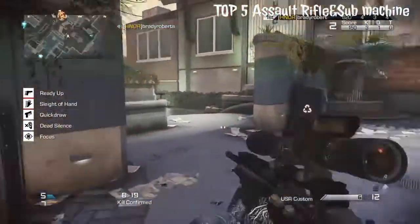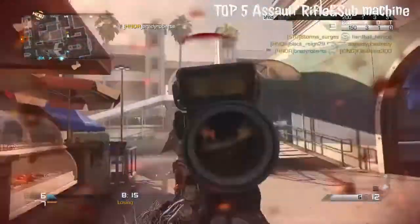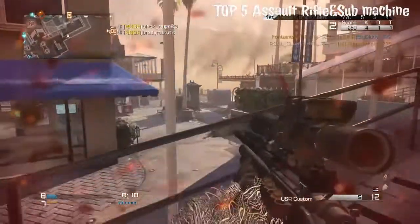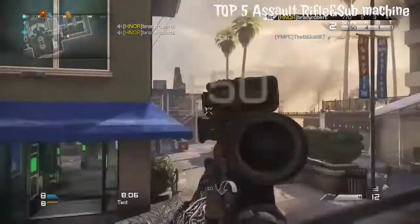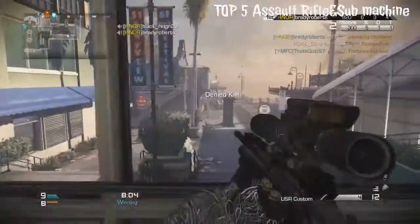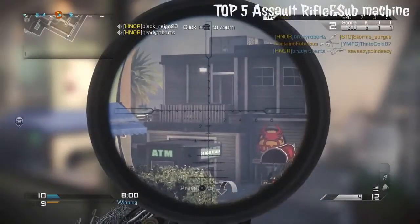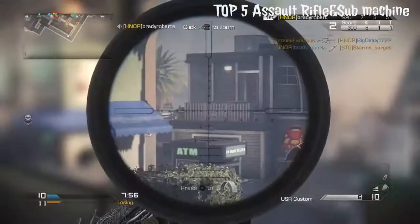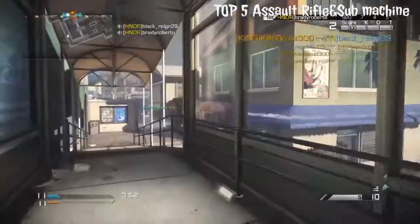Number three best assault rifle in Call of Duty all time is the FAL from Black Ops 1. In Black Ops 1 it was a two-shot kill and a very strong assault rifle. It was probably one of the fastest and strongest single-round fire assault rifles — probably the strongest of all the semi-auto assault rifles by far.